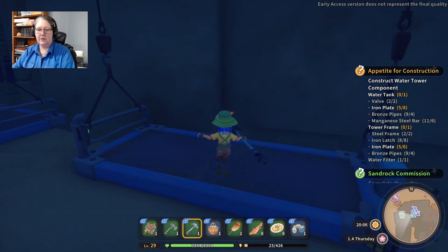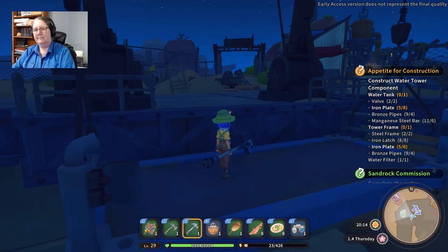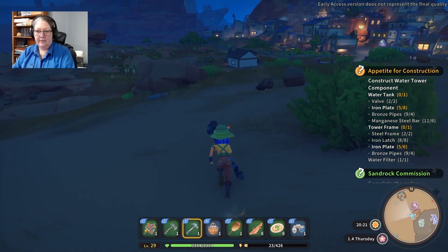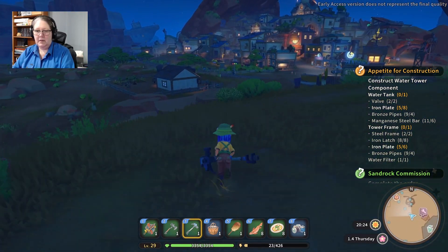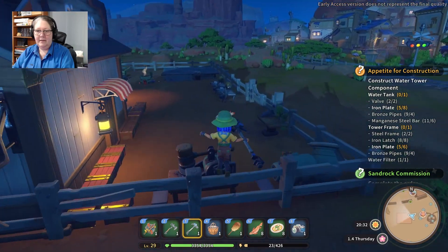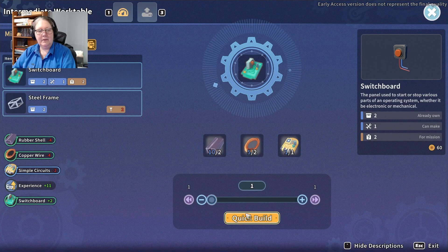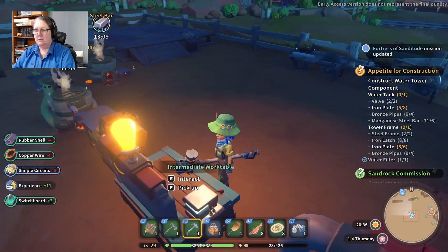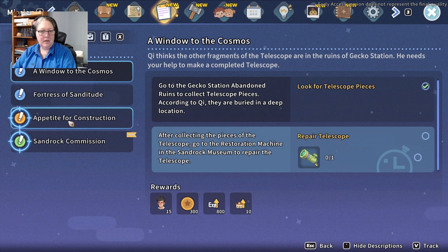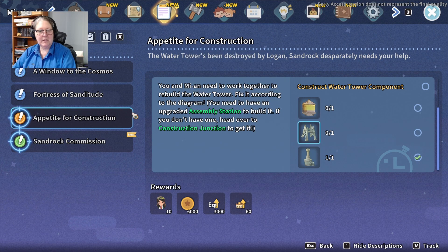Oh my gosh, it's eight o'clock at night already — what happened? How did I miss the story at the saloon the other night? I'm going to try and remember to do that more. I'm not sure I've got all the circuits but we can see. In here I need to build — let's go check my mission. Appetite for Construction — so I just need to build the tower frame. That's not what I need the circuits for.